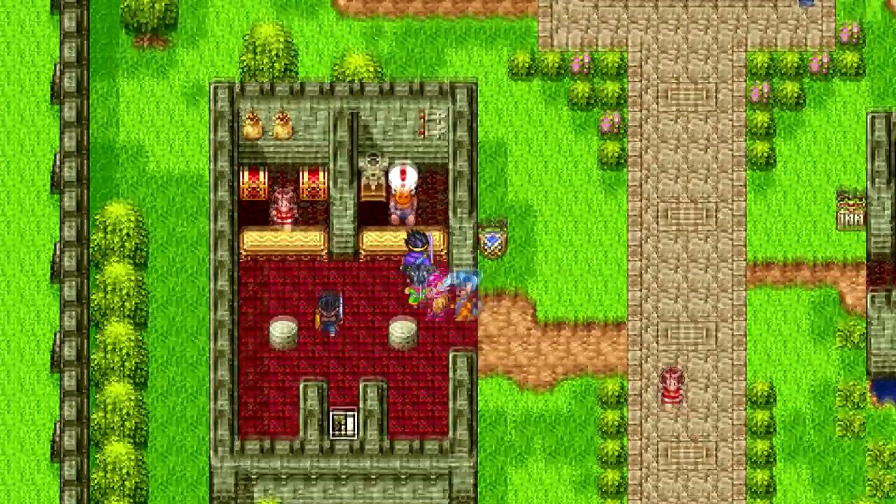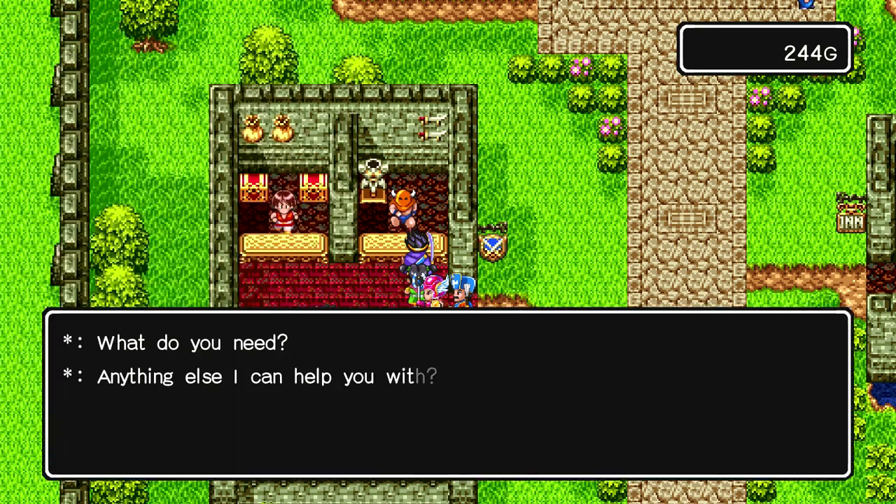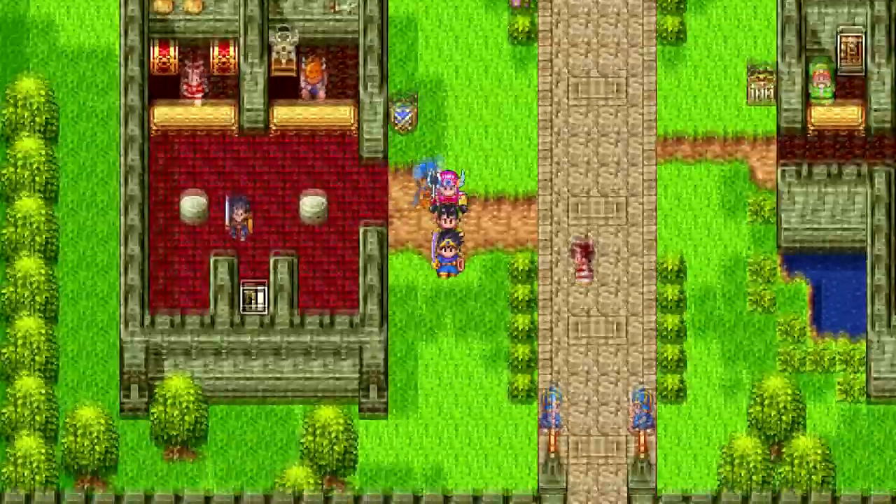Let's check out the armor shop and see what I can buy. I could buy that for myself and for Ragnar, or save up a little more for the better options. The bronze shield we already have. Ragnar could use one, and we could all use some chain mail. Defense is our main priority right now, so we're going to grind a little bit more.